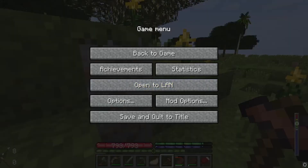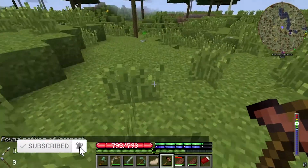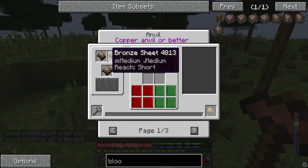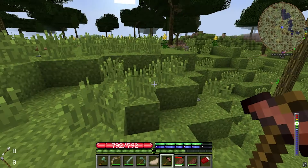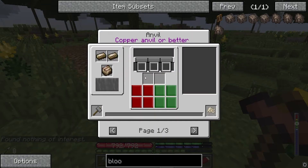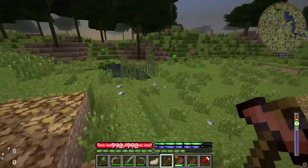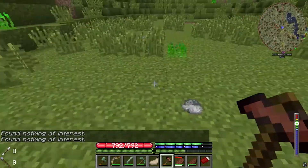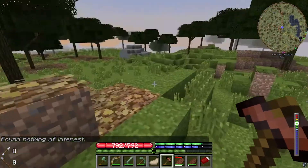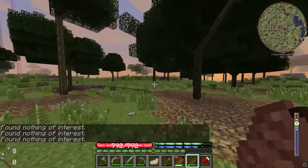Welcome back to another episode of the TerraFirmaCraft let's play. Right now I'm just wandering around trying to find traces of silver and tin — I think it's called cassiterite. I haven't found that yet, so I'm trying to find silver and tin right now. So far, no luck. Looking for ores is very annoying but that's part of the game. I'm just wandering around the world trying to find the ores we need to make the other bronzes.